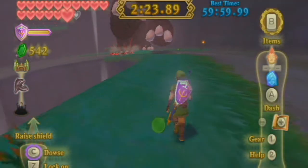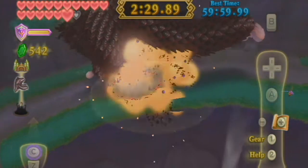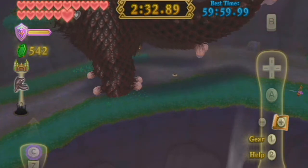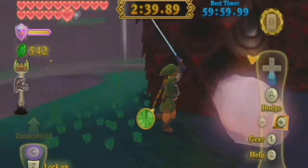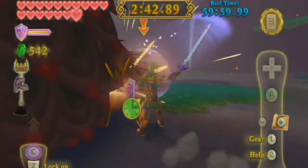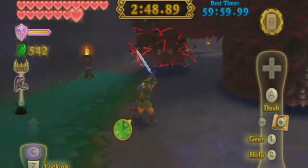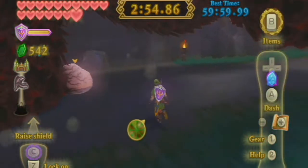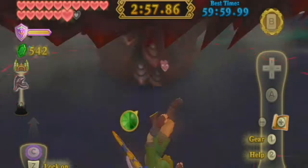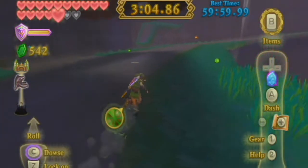Third time's a charm! Pro tip: if you aim the Groosenator correctly you can hit his feet and take out like the front of his toe before he even starts moving. I took out one of his toes with the cannonball, which really helped out — once you get a toe done he starts moving a lot slower and you get a lot more time.